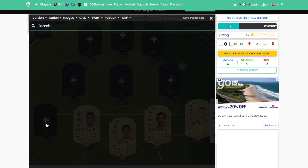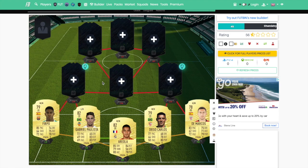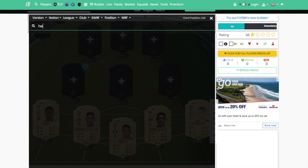At left-back, we are going to throw in the Barcelona left-back Firpo. He looks very good — he's got the defending, the physical, the dribbling, the passing, and he's 85 pace. So we have everything you need in a cheap left-back. He may be a little bit expensive, maybe around 3-4K early on in FIFA, but he's a very good, all-round option.